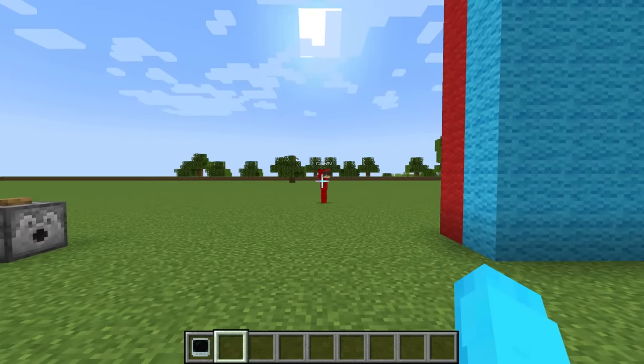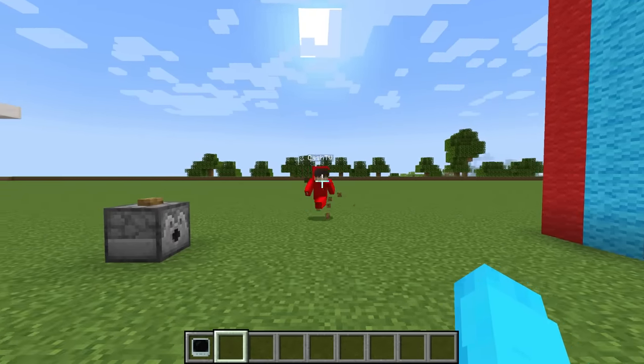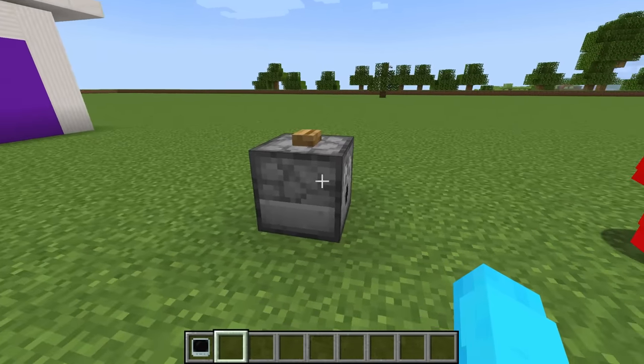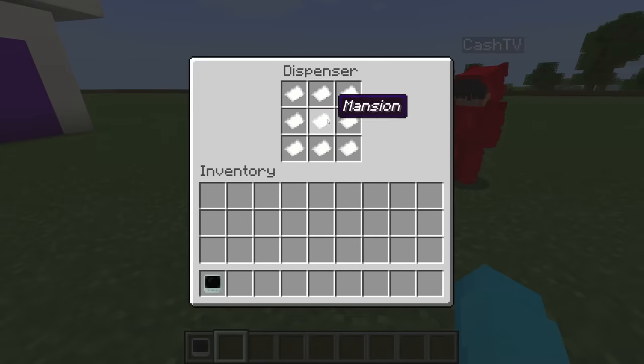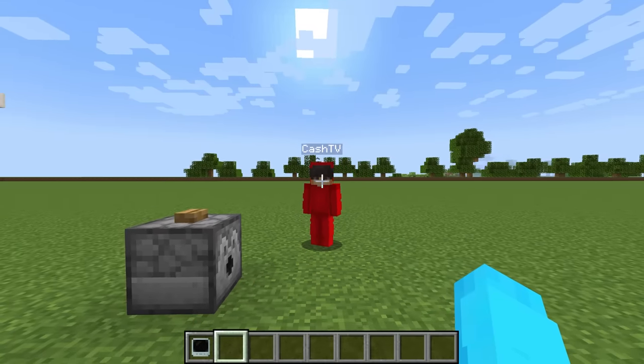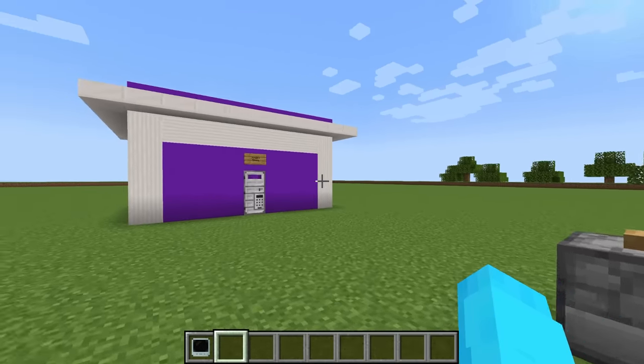Okay, Cash, are you ready? What are we doing here? We're doing a building competition, and in this dispenser we have a bunch of themes. I love building competitions — I'm so gonna win. Nope, I'm gonna win. But today there's a twist.